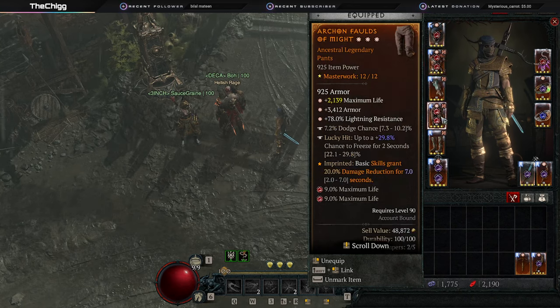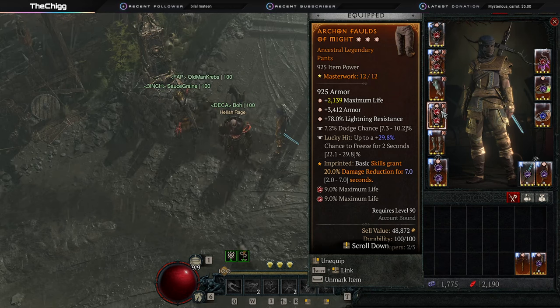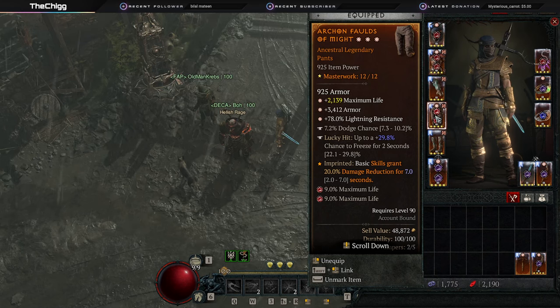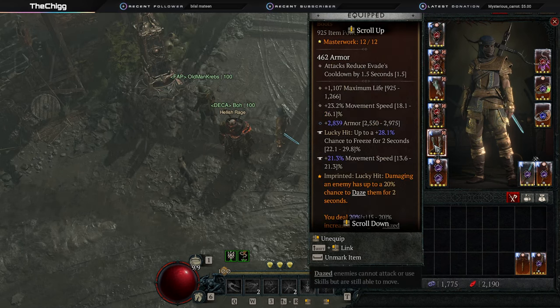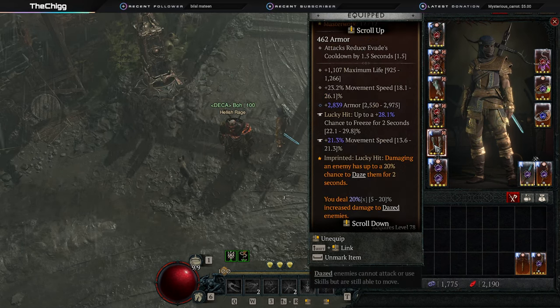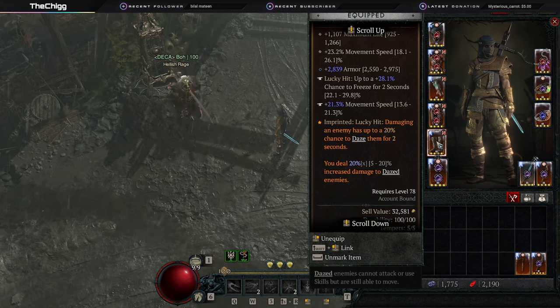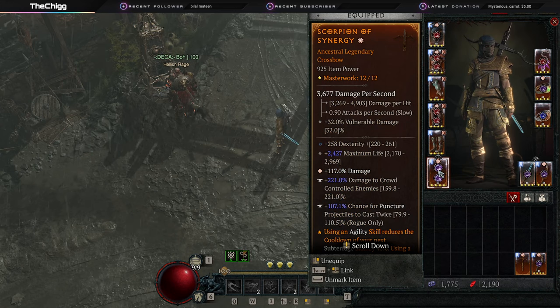On our chest we're using the Umbrous aspect — which got changed and is amazing now. Critical strikes, not just from marksman skills anymore, give you a dark shroud shadow at 60% chance. On our pants we're using the basic skills damage reduction aspect, since we're only using Puncture for damage — spamming it — and using Flurry to keep everything up. On our boots we have Concussive, which gives us a chance to daze and we deal increased damage to dazed enemies. Enemies are always dazed — it's amazing. For our weapon, you want dex, max life, and a damage roll.